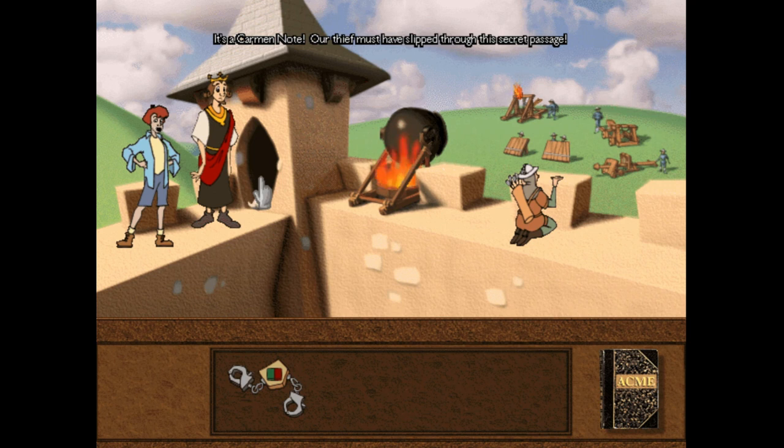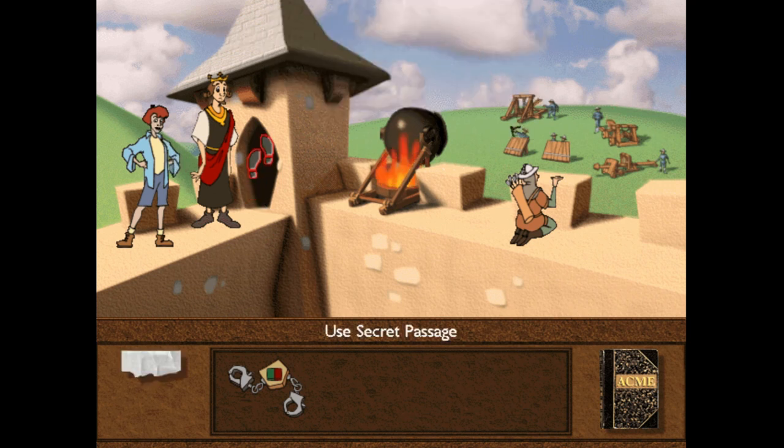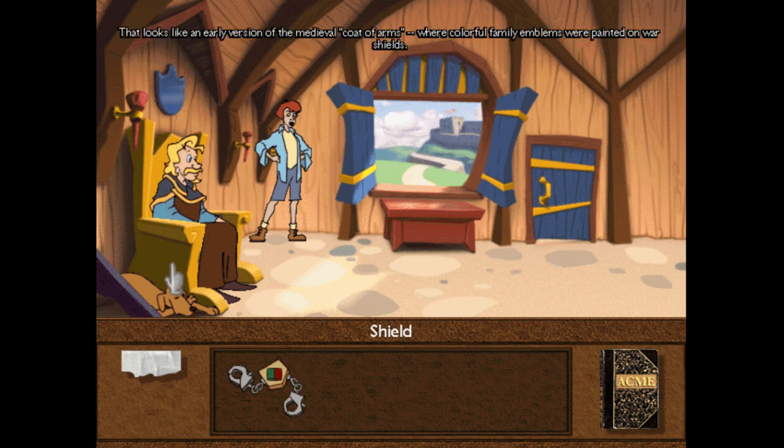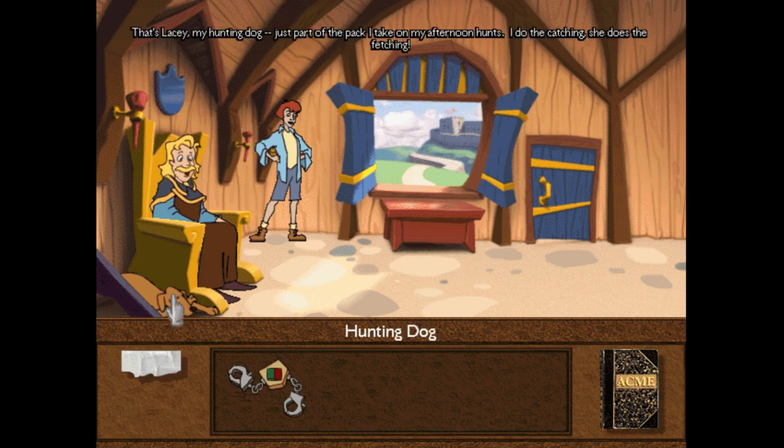It's a Carmen note — our thief must have flipped through this secret passage. Au revoir. Okay, this is Baron DuPont. I'm going to look around first. That looks like an early version of the medieval coat of arms, where colorful family emblems were painted on war shields. That's Lacey, my own hunting dog — just part of the pack I take on my afternoon hunts.